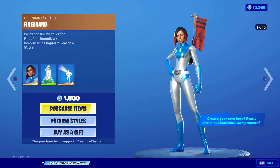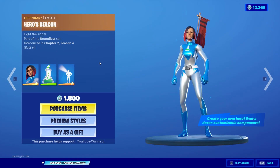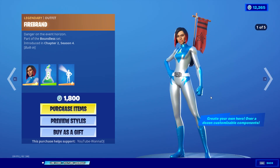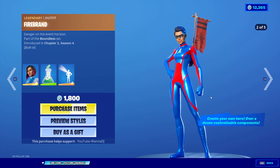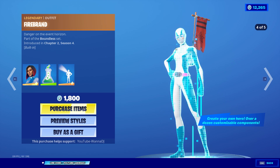Next is the legendary outfit Firebrand, Danger on the Even Horizon, part of the Boundless set. It comes with the same emote — the main difference is the model's face. We can preview some of the other possible options you could come up with. Looking pretty nice with that green hair.